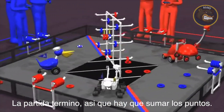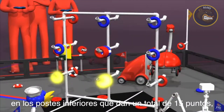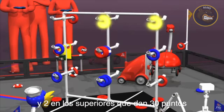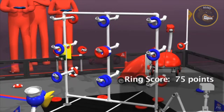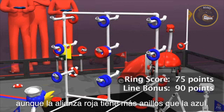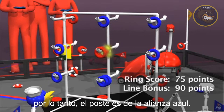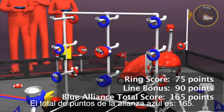The match is over, so let's add up the scores. The blue alliance has 3 rings on the bottom pegs for 15 points, 3 on the middle pegs for 30 points, and 2 on the top for 30 points — that's 75 points total. They have 3 lines of 3 pegs, earning a line bonus of 90 points. Even though one peg has more red rings, the blue alliance owns it because of their autonomous ring. The total score for the blue alliance is 165 points.